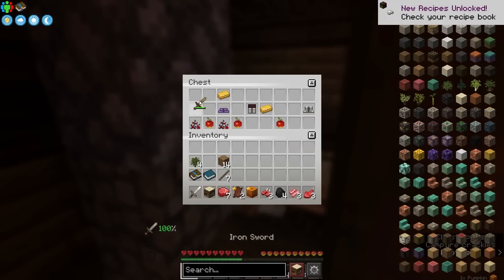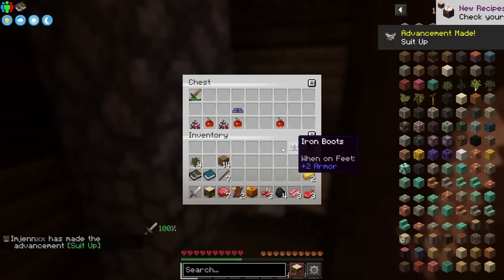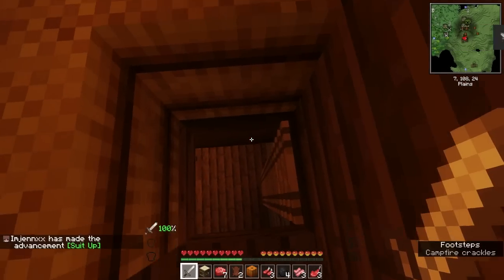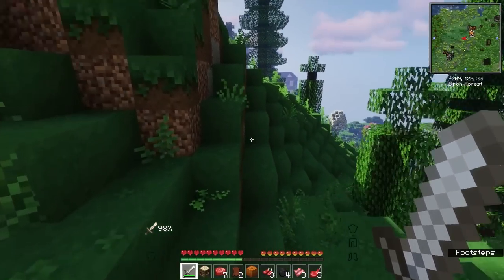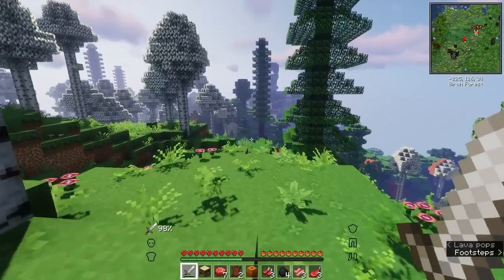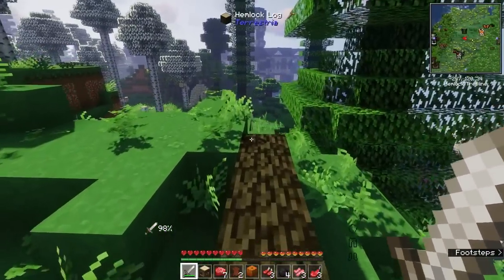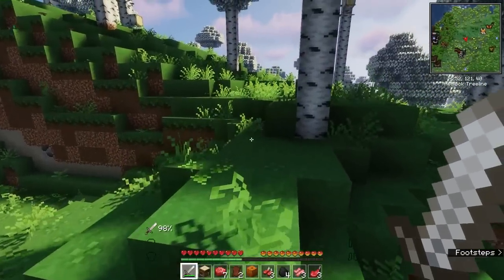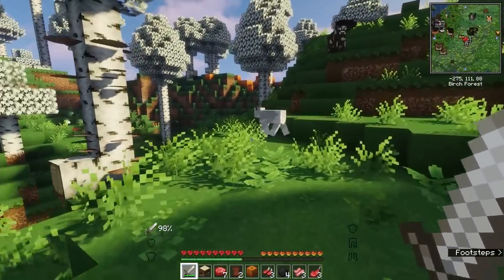Oh wow, an iron sword — perfect! Chain mail boots... oh, even better — iron leggings and iron boots! Okay, that's not necessarily bad at all. Oh no, is that the mansion? Oh god, literally, I'm telling you I have like the worst luck in spawn ever. Is that the little mansion? If you know what I'm talking about, I think that is it — but I could be wrong. Oh look at all these cows! I can make myself a backpack pretty early on if I can kill them all.